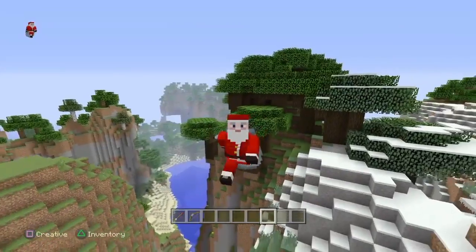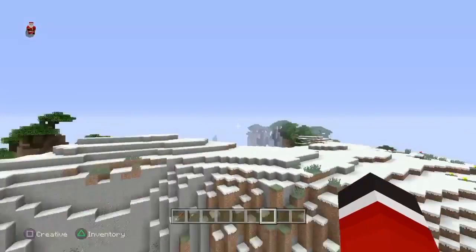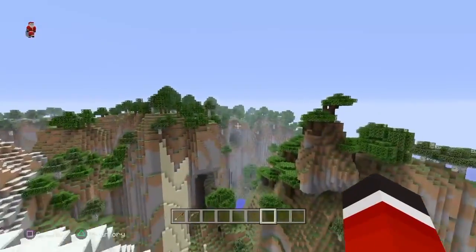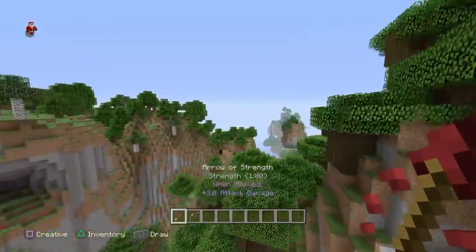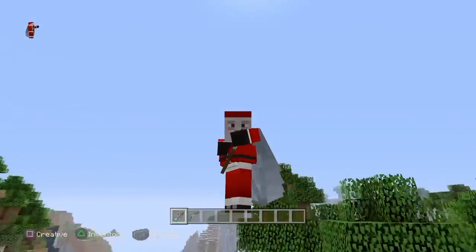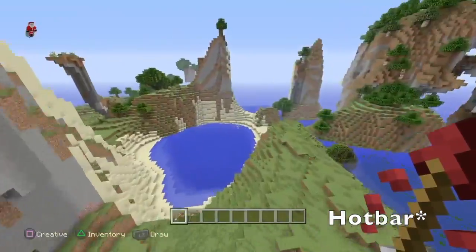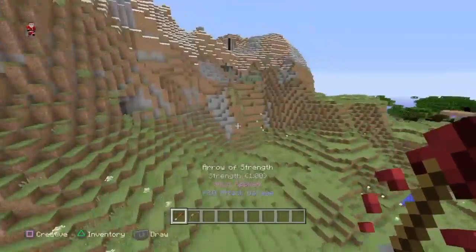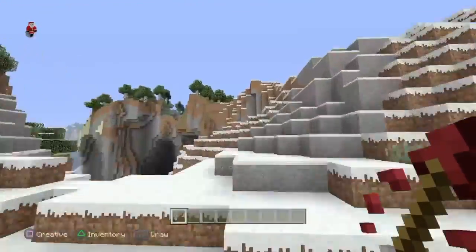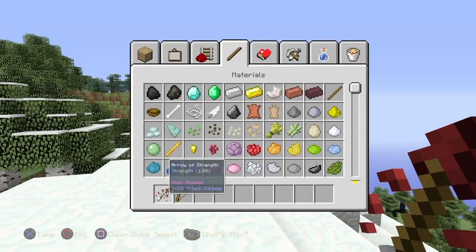Hello everybody, it is me Lozik Games here with another video. Today I want to show you guys how to use the new arrows, because remember in one of the screenshots you saw someone holding a bow or using a bow, but in the crossbar it's just an arrow. That's in the game, and I haven't really seen any other YouTuber show how to do this.